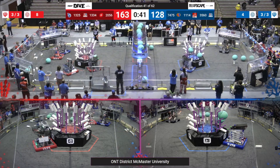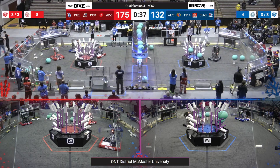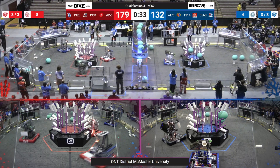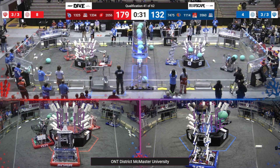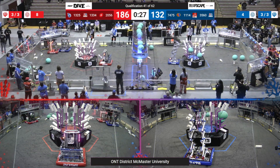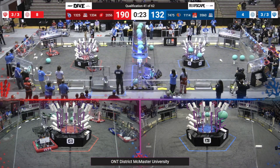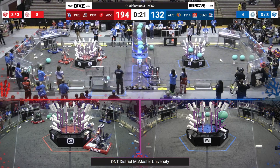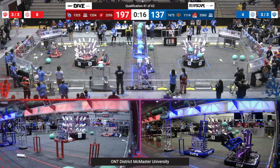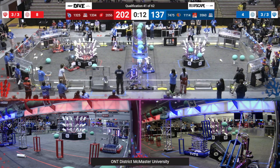7475 from the blue alliance is also scoring more coral, going back and forth to the human player stations. On the blue alliance and red alliance, very similar situations — 1334 scoring coral, 1325 scoring coral, 0.6 scoring coral. This reef is filling up so fast. 3560 is trying to do some defense against the red alliance, slowing 1334 down.